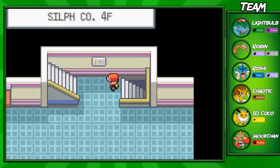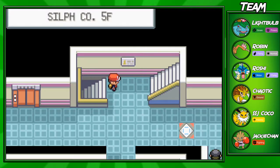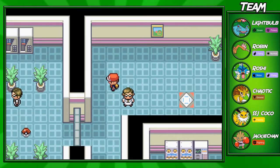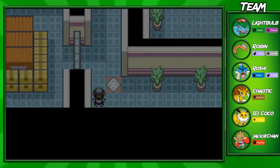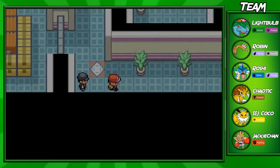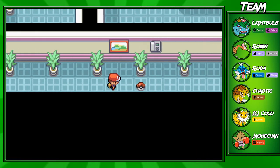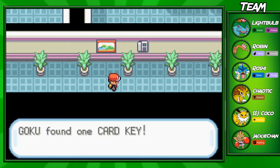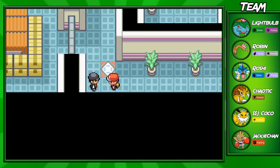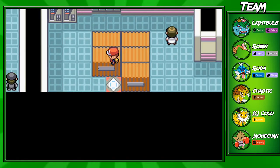I'm going to be skipping through trainer battles just to make sure the video is not as long. When you make it into Silph Co., go all the way up to the fifth floor and you want to fight this trainer right here, or skip him if you can. You want to make it over to this warp pad. Once you make it here, it's pretty easy. You just got to walk right back. You'll find the Card Key here, and the Card Key is one of the most important items in this whole area, because it will help you get through here faster.